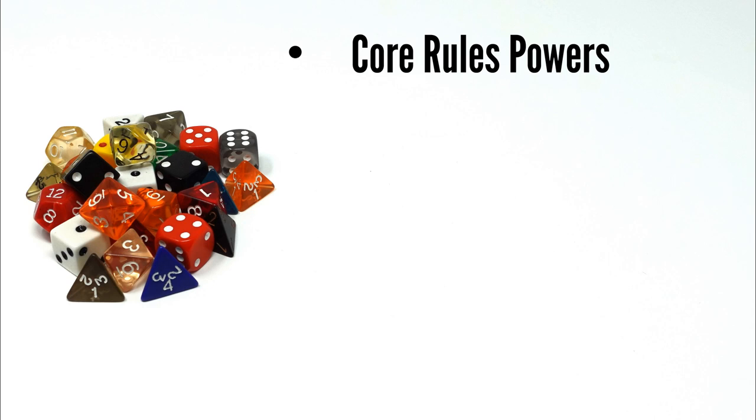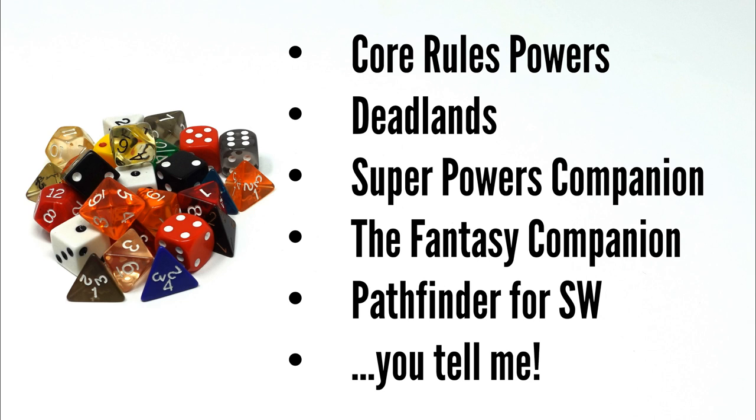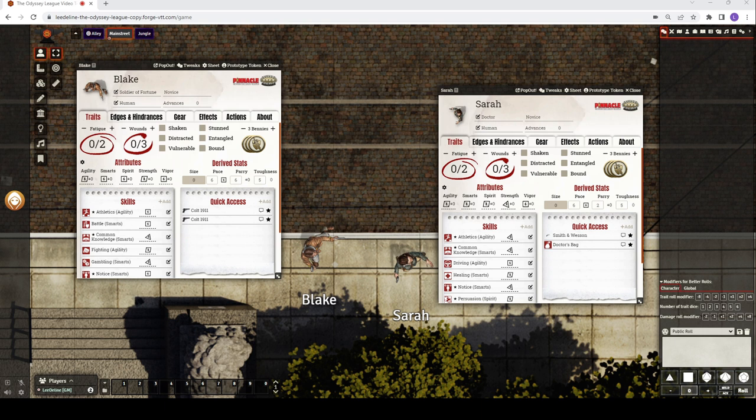In future videos I'll go over creating a character with powers from the core rules. Then we'll cover generating characters in specific settings, because settings have their own special rules for building characters. We'll look at Deadlands, the Super Powers Companion, the Fantasy Companion, Pathfinder for Savage Worlds, and more. Let me know in the comments below if there's a setting you'd like me to feature. Please subscribe to the channel and hit the bell so you never miss an episode, and if you like what you see, please press the like button.